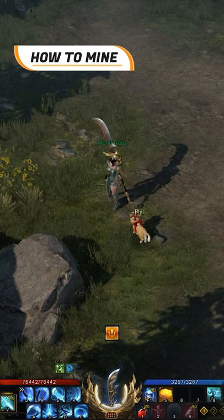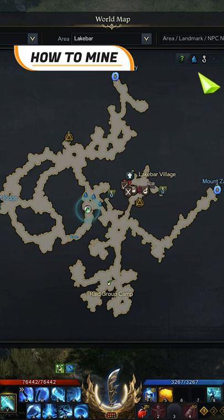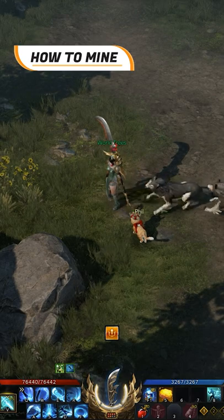To mine in Lost Ark, players need to look at the mining nodes on the map. The icon appears as blue crystals in the mini map. Players can mine at every node twice, and then the miner's ore and miner's vein would break and disappear. The nodes will appear again after some time on the same spot as always.